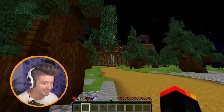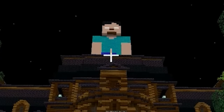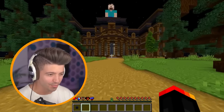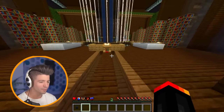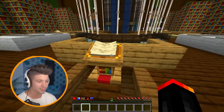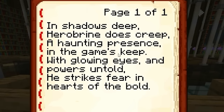We already know what this is — well, if it wasn't obvious enough from the giant statue. It's Herobrine. And what do you do with Herobrine? You try to summon him. An objective to summon Herobrine. I will figure this out. What are these lecterns doing here? In Shadows Deep, Herobrine does creep — a haunting presence in the game's keep.